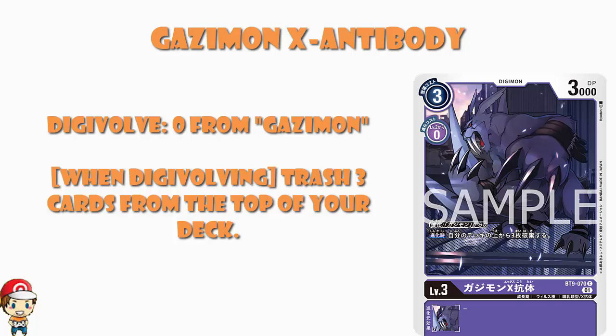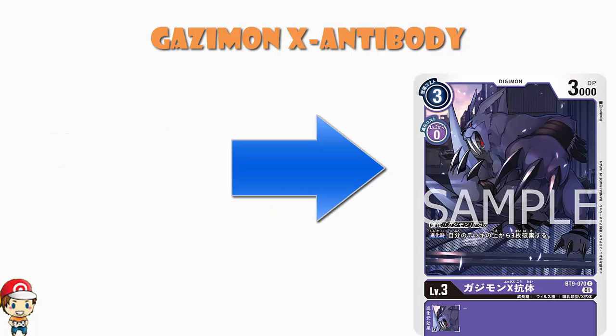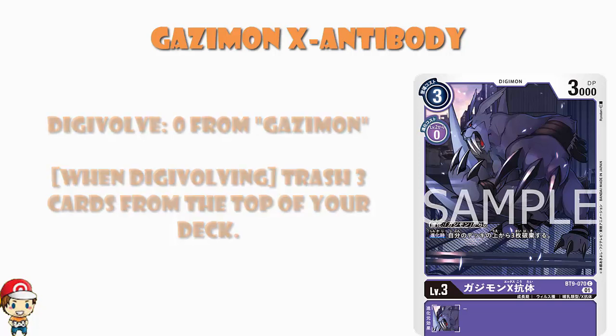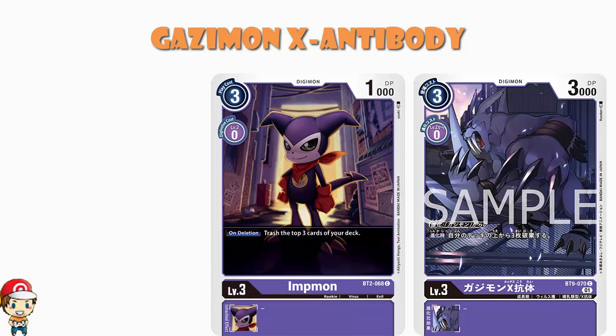We've lately started to get a bunch of Digimon that actually gain advantages if they're trashed from the deck. For example, the promo Wizardmon — when that card is trashed from your deck, you gain a memory. You want to be playing for the trash in purple. If we compare this to Impmon, which also trashes three cards from the top of your deck, that's on the leash and not when Digivolving. If you want to be filling up your trash nice and quickly, Gazimon is a fantastic option.